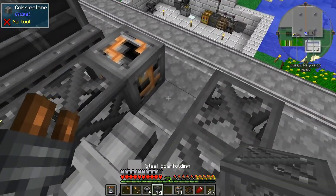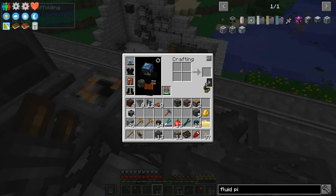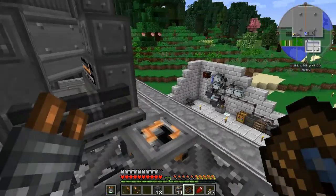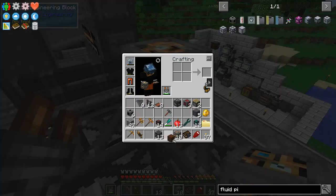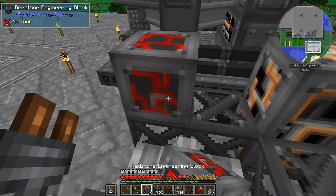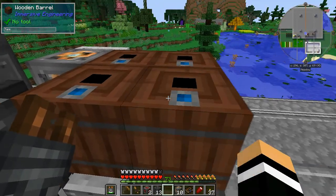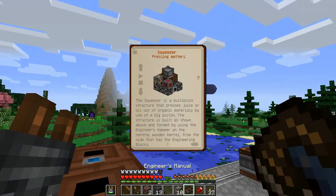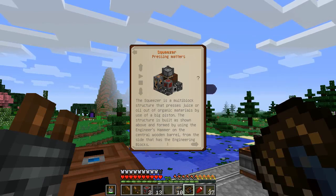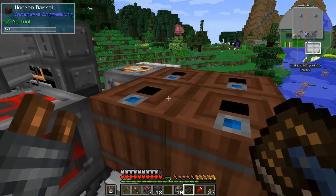I've gone for the wrong corner — we'll put that one there instead, and I put the wrong block down there, so we don't need any of those anymore. The next layer has four barrels, another light engineering block, and the redstone — so another light engineering, our four barrels, the redstone there, and four barrels there.